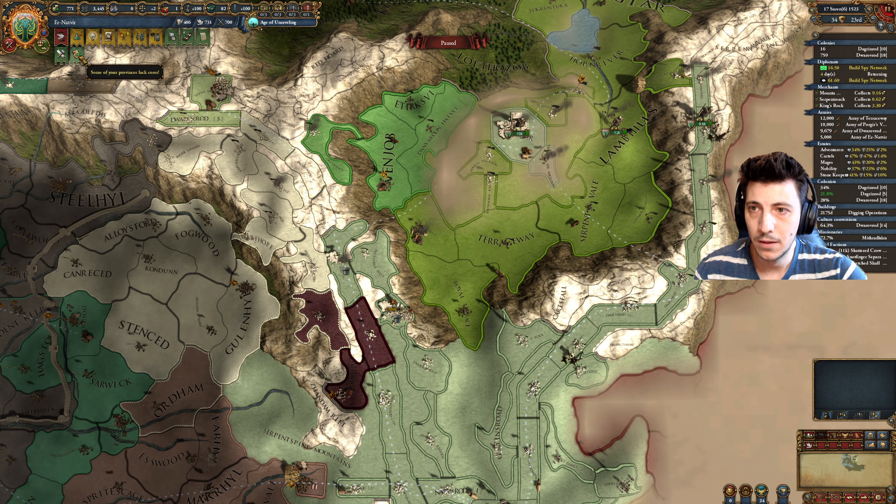We're taking a ton of land here. Our colonies are doing good. They've expanded into here — let's go ahead and send a warning. Build a spy network here. Do you have allies? I guess that's another question. Declare war? No — you're easy to crush.